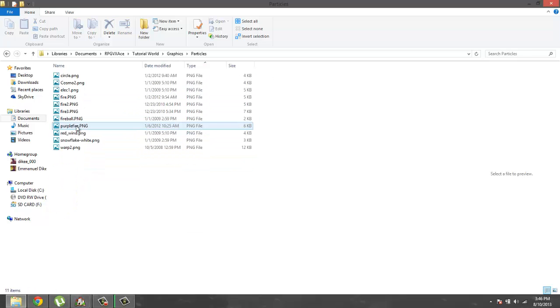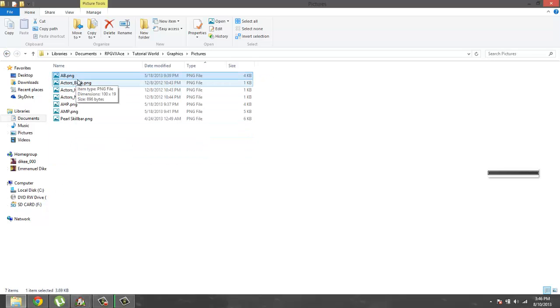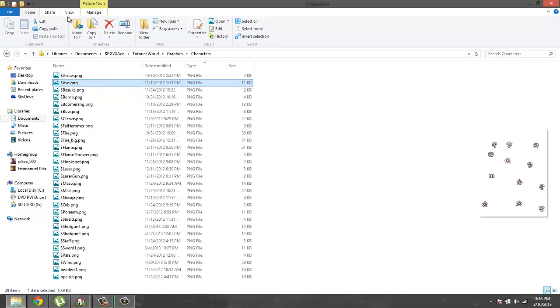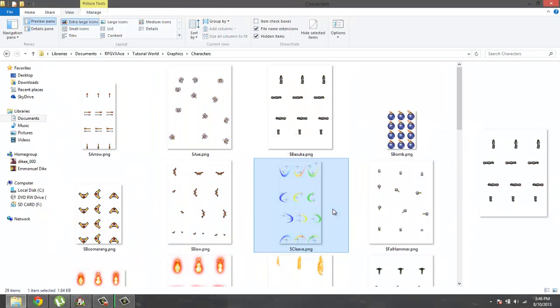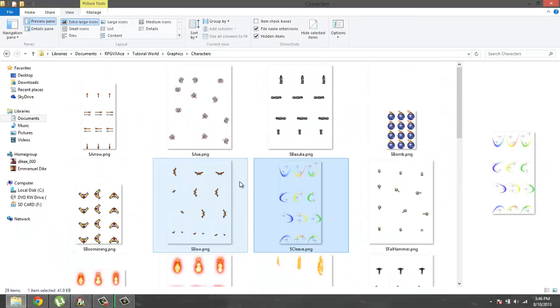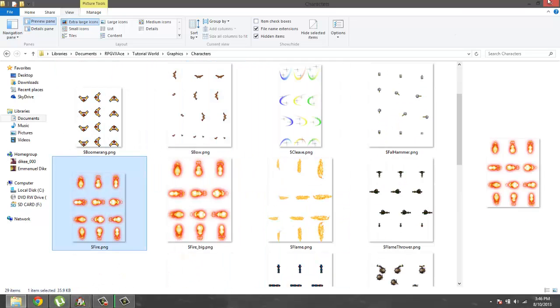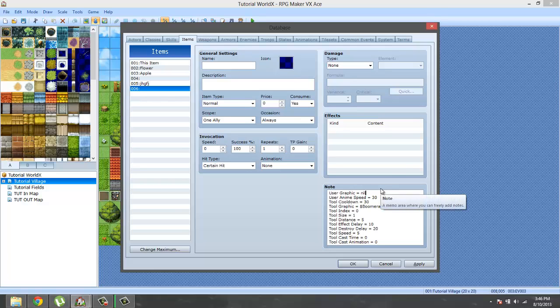Going to Tutorial World graphics. Looking through pictures and character sets. I didn't copy it over, so we'll just use a fire one. I was looking for the ice one but we'll use the fire one. So basically I'm just going to set up this fireball really quick.